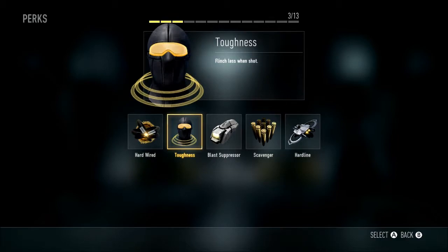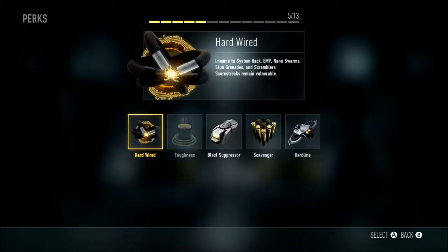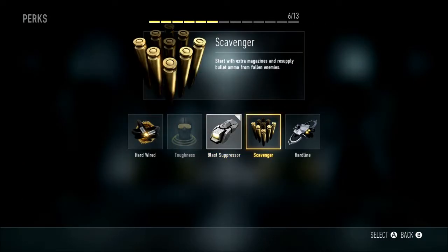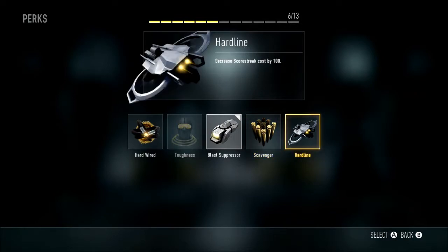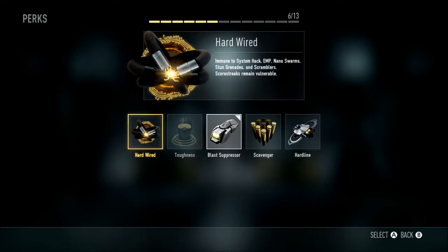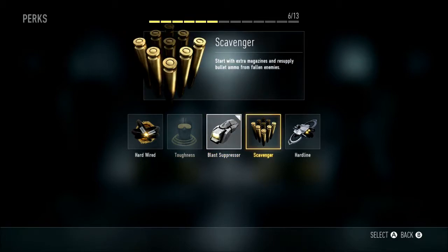Toughness is very useful in normal circumstances, although in very easy lobbies, or if you're playing it perfectly, you don't need it. But for the most part, I'm just gonna say use Toughness. Because this class is to get more XP faster, I'm gonna go with Blast Suppressor rather than Scavenger. Hardline is sometimes useful, but Hardwired — I personally don't prefer it at all. It's just not worth it, even though it is annoying to be scrambled by those things. It's just not quite worth it in my opinion.